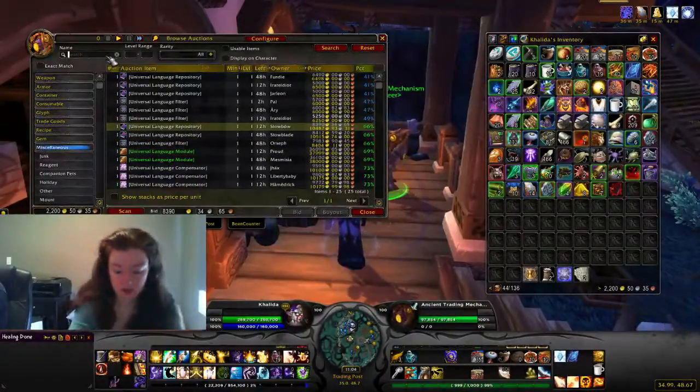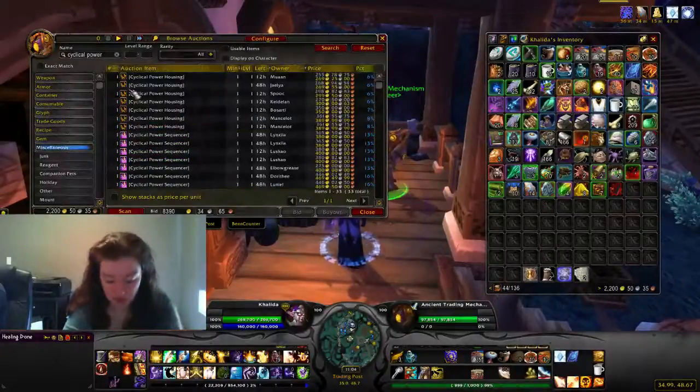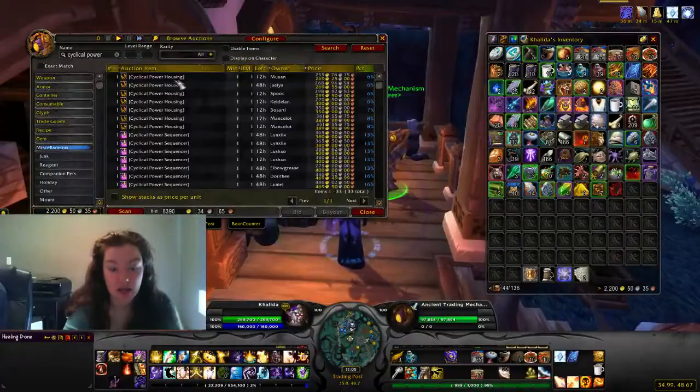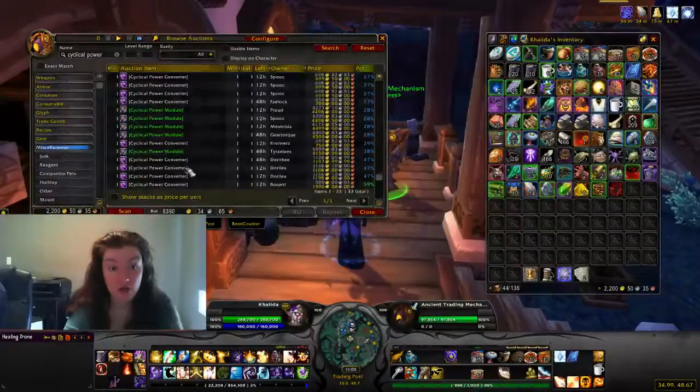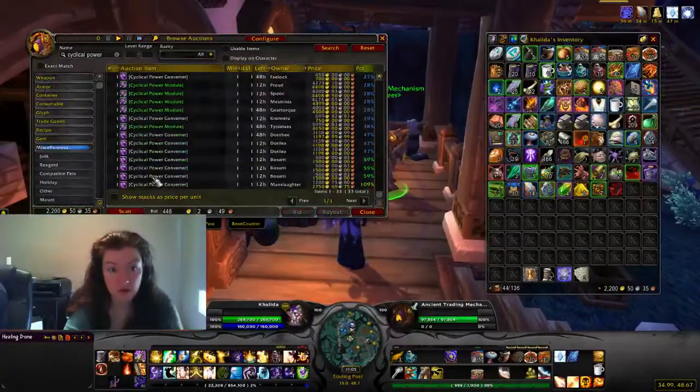And the last one is the Cyclical Tower Module. There are four pieces. You can find these in Frostfire Ridge, Gorgrond, or Spires of Arak. You need the converter, the housing, the sequencer, and the framing.